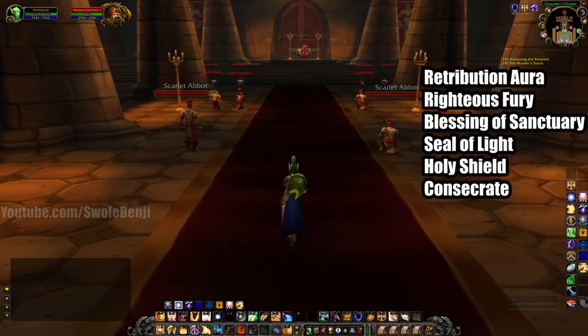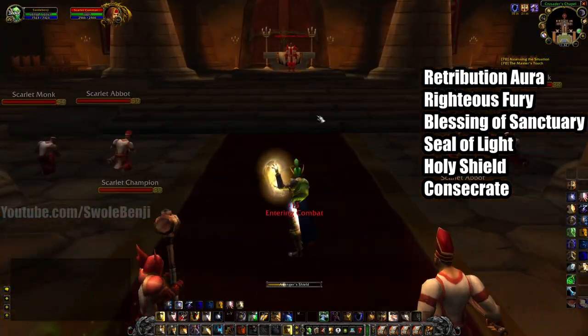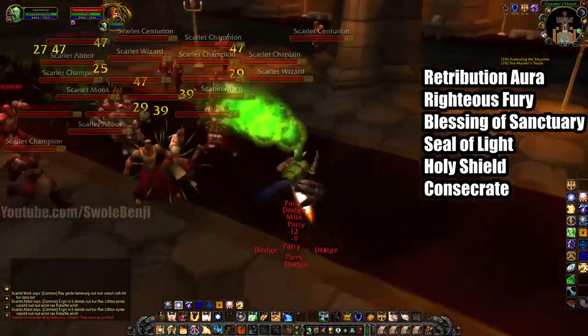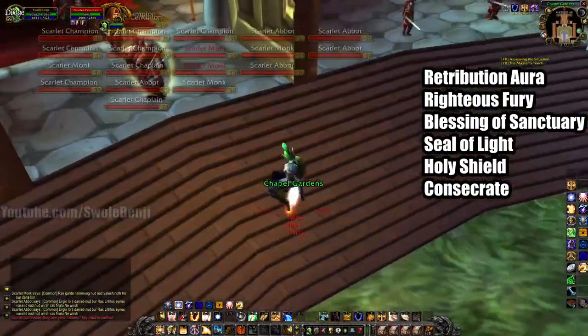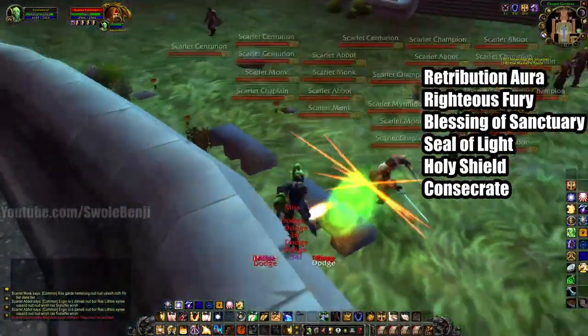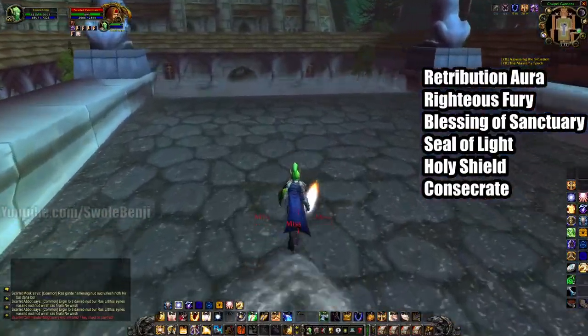We're in Scarlet Monastery just to demonstrate how crazy good this is. I'm going to hit the boss with a Holy Shield and run for it. You'll see that I'm strafing and jumping backwards — this keeps the mobs in front of me so I can dodge, block, and parry. If I just run normally they're hitting me in the back and I take a lot of damage.